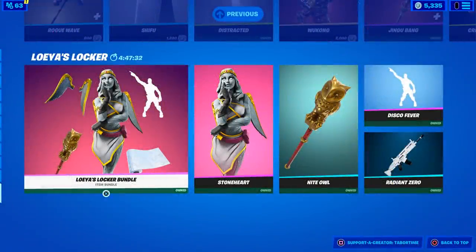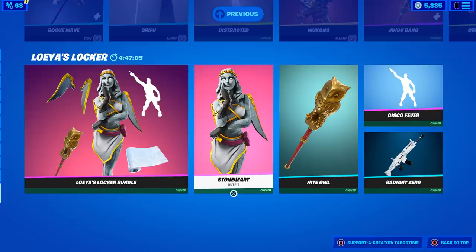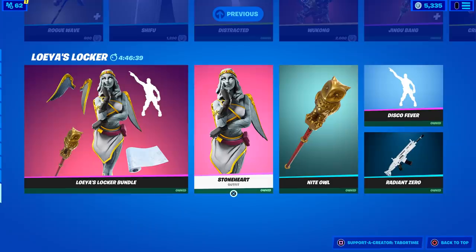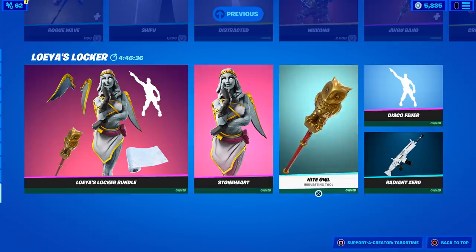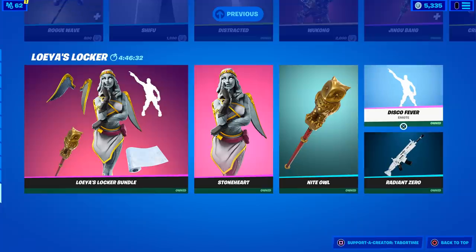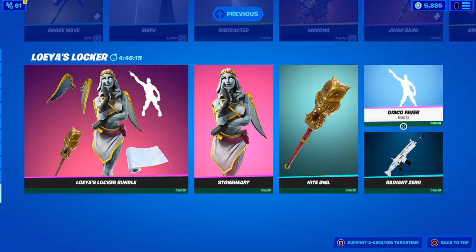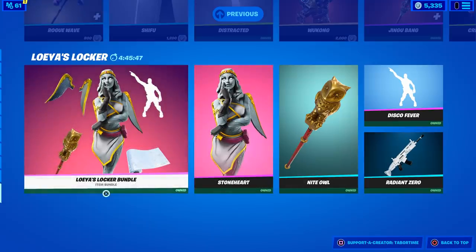Let's talk about a locker bundle concept. Everyone always asks me what I would include in my own locker bundle. As you can see, your typical locker bundle has only five different items, which is unfortunate because you really need six things to complete a combo. What's missing from this particular locker bundle, for example, is a glider. But I've seen locker bundles that don't have a dance and instead have a glider — so you could have a skin, back bling, pickaxe, wrap, and a glider. I'd probably rather have a glider, but I'm curious what you think the ideal locker bundle should have.